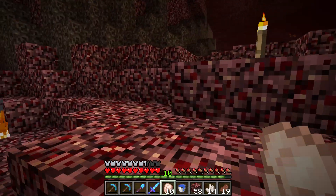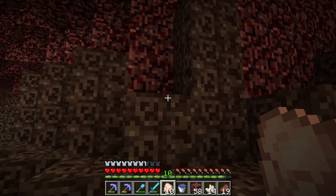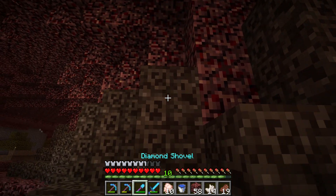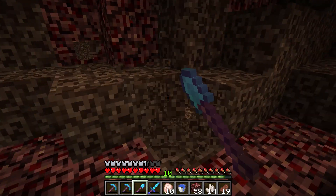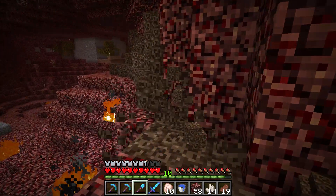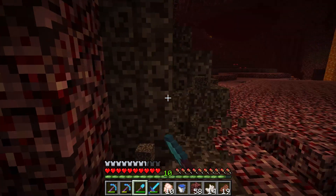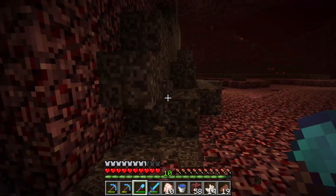To get soul sand, you have to go to the Nether and look for these blocks. They have these spooky faces on them, sort of. You dig them up with a shovel, and that's how you get your very own soul sand. Check it out — soul and sand. So if you need soul sand, dig up your soul sand in the Nether.